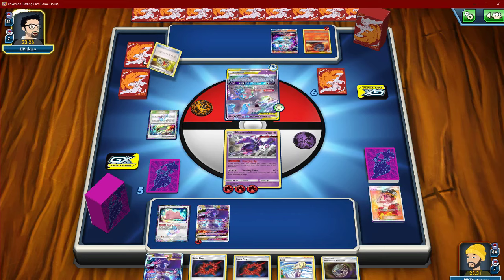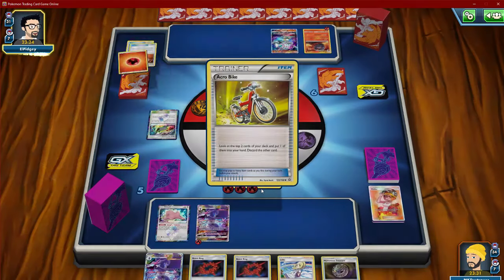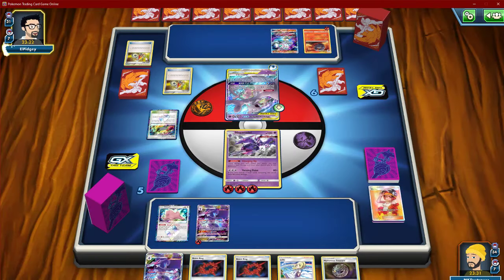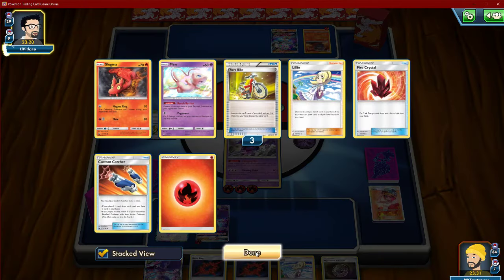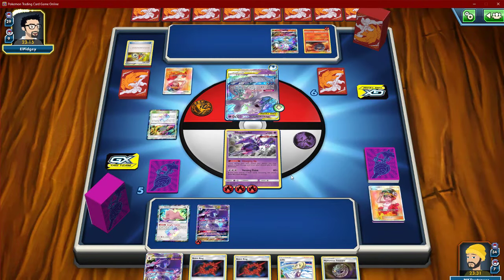I do like Echoing Shriek — I would like to have that in this deck. Ooh, there goes a Custom Catcher. This is big, good post-rotation matchup. He doesn't need the Mew. Two Echoing Shrieks, a Lillie, a Welder — okay, so he's definitely gonna be able to get a hit off this turn.